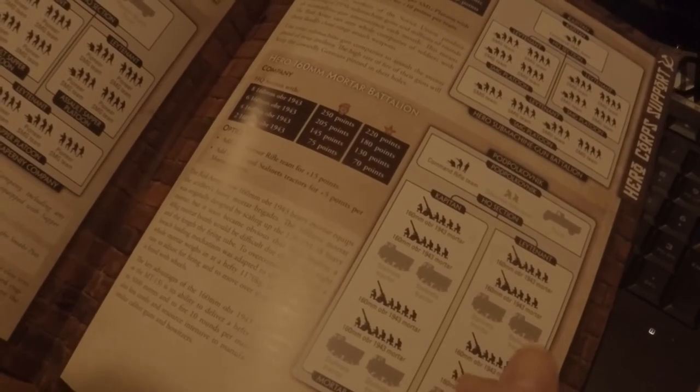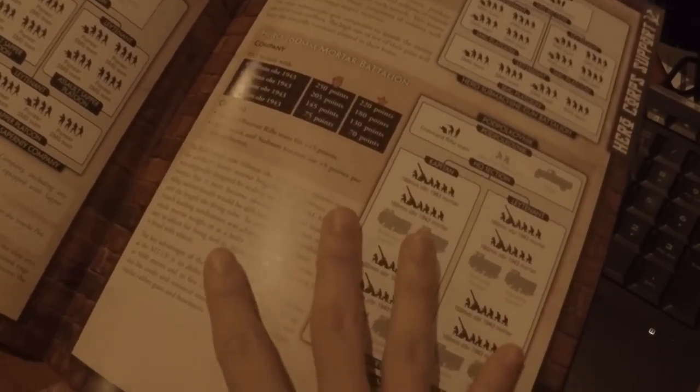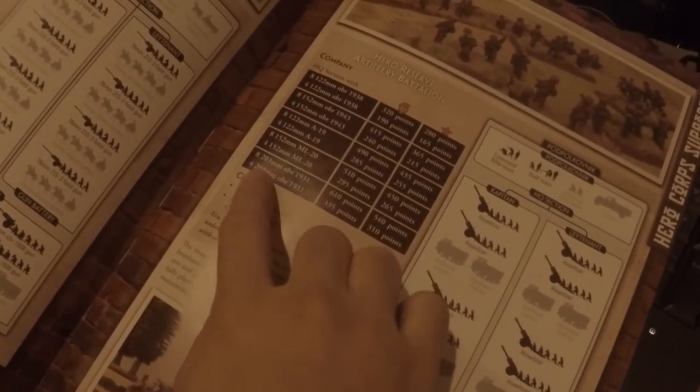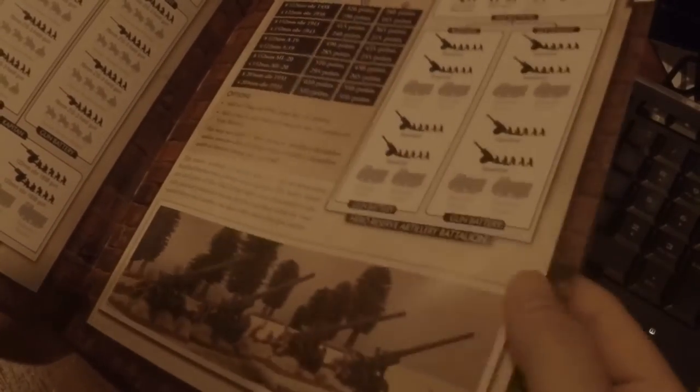This is another new unit — the 160mm Mortar Battalion. Fairly good squad, good pricing, good everything, and they're heroes. So when you use artillery here, it really benefits from the hero rules with a 3+. You also have the ability to bring a whole eight-gun platoon of 203mms — and that is bloody deadly, it's really scary.